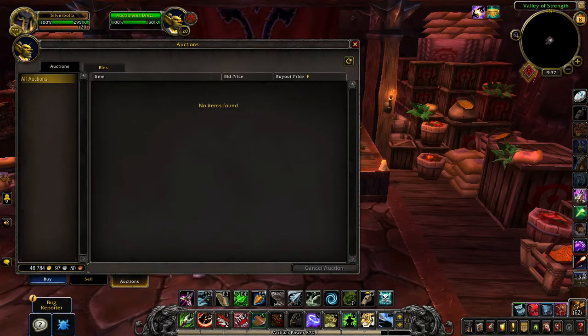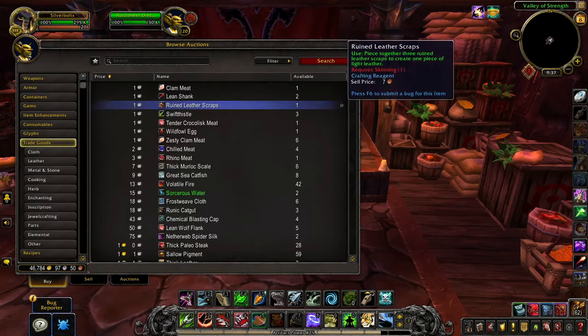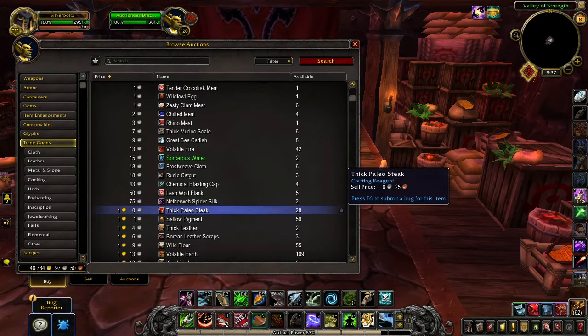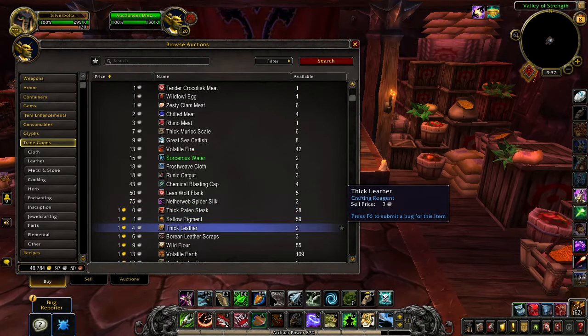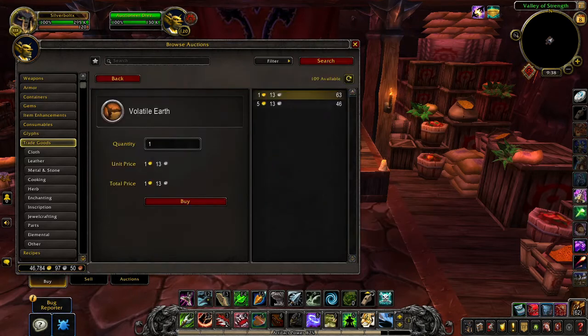You can also see the auctions and bids you've done. Let's try to buy something — there will be some changes to see here. Let's search some leathers. You can see 28 of these thick paleo stakes, shallow pigments, thick leathers — only two. Volatile earth: 109. It's not showing how many stacks or how many sellers, it's consolidating everything into one and showing the available quantity.